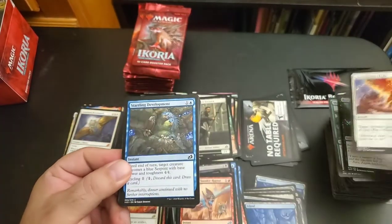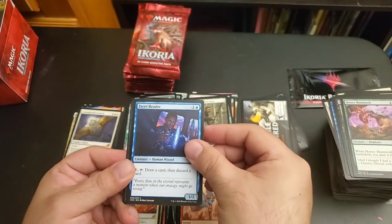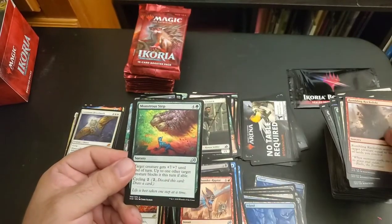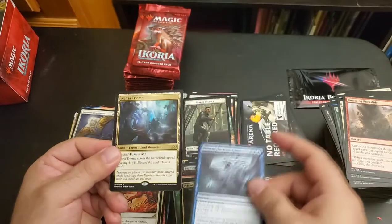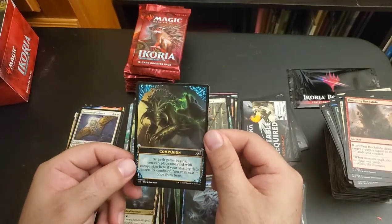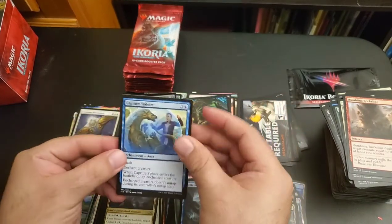Spontaneous Flight, Startling Development, Forbidden Friendship, Lurking Deadeye, Honey Mammoth, Facet Reader, Night Squad Commando, Flycatcher Giraffid, Light of Hope, Rumbling Rockslide, Monstrous Step, Primal Empathy, Boon of the Wish Giver, Catria Trium, Scoured Barons — dual lands with a companion card.